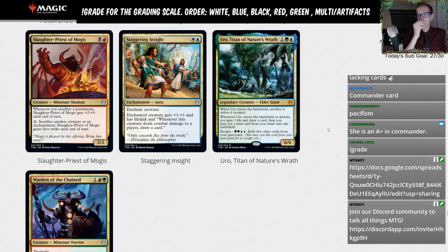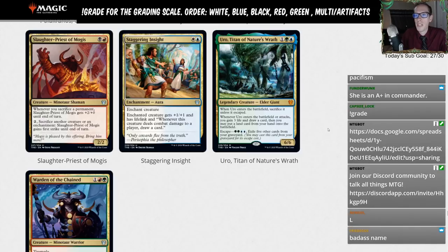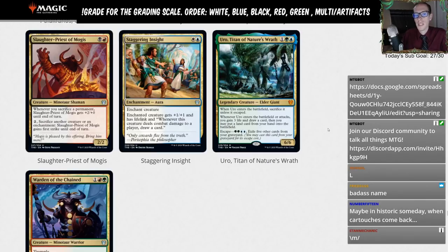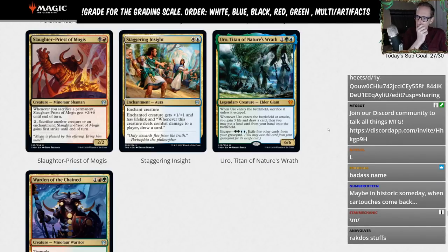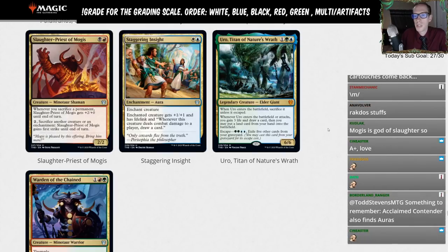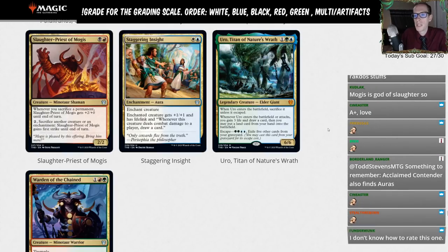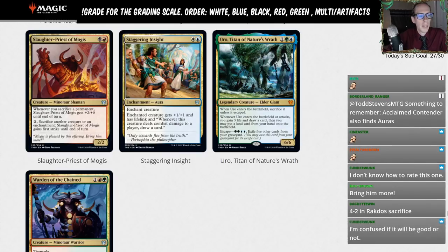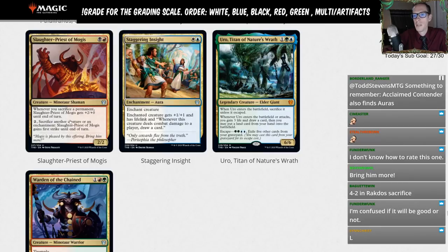Slaughter Priest of Mogis: red black 2/2. Whenever you sacrifice a permanent, Slaughter Priest of Mogis gets +2/+0 until end of turn. You can pay two to sacrifice another creature or enchantment to give it first strike. This is basically just an L — we have some really good stuff in Standard at Rakdos two mana and this isn't getting played over any of it. Just going to give this an L for limited.